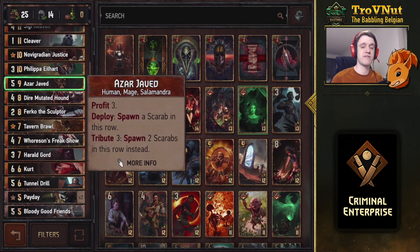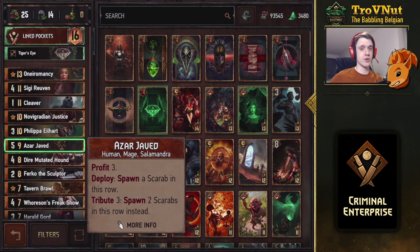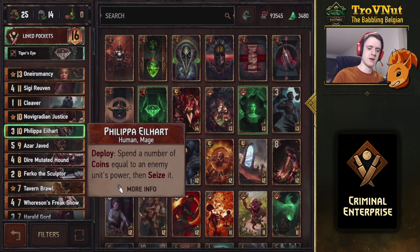To complete our Salamandra package we have Azar Javed - a five-power unit for nine provisions that gives you three coins on deploy and spawns a Scarab on the row. The Scarab has one power and one armor with Defender status, blocking your opponent from targeting anything else on that row. If you spend those three coins, you spawn two of them. A great way to protect your strongest cards, including Horsen's Freak Show, the Dire Mutated Hound, and Tunnel Drill.